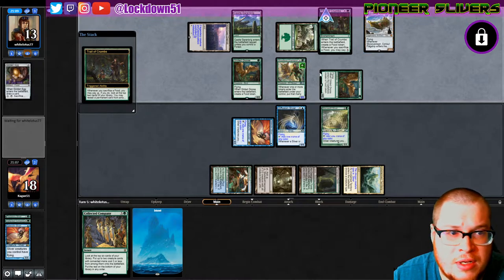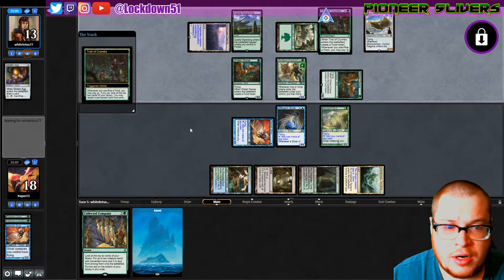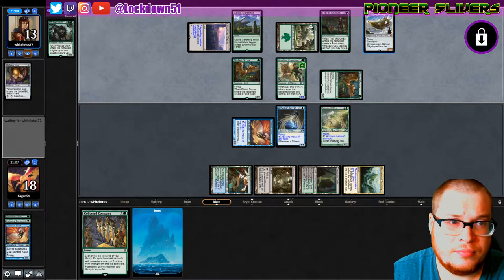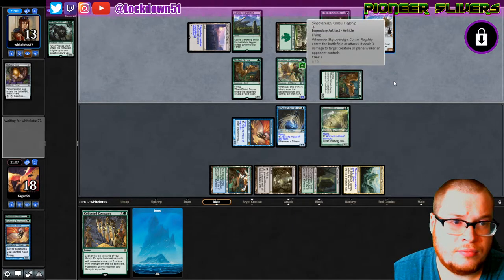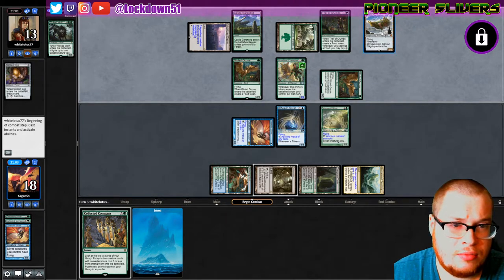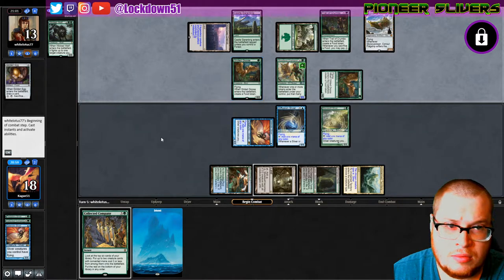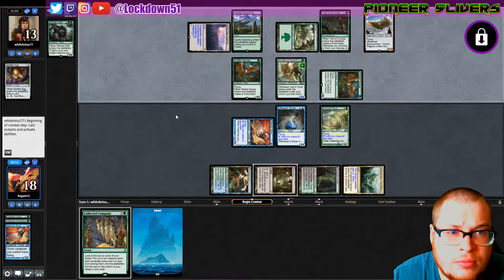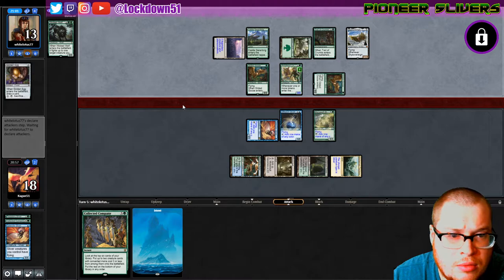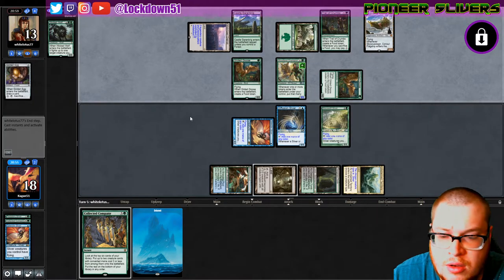They can attack with Sky Sovereign, hit us for six, and then kill our other Gale Rider. Actually no — they'd have to pay, they don't have enough to target it anymore, so we're actually okay. All right, good, good.